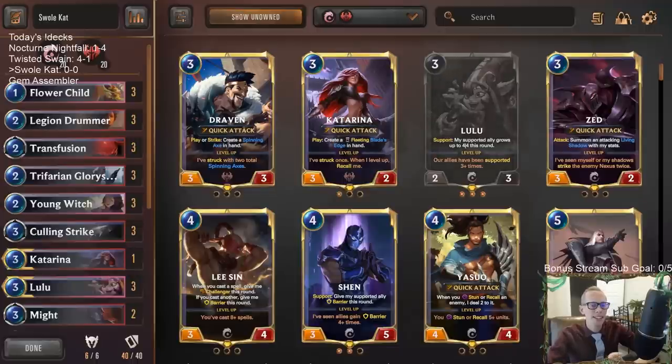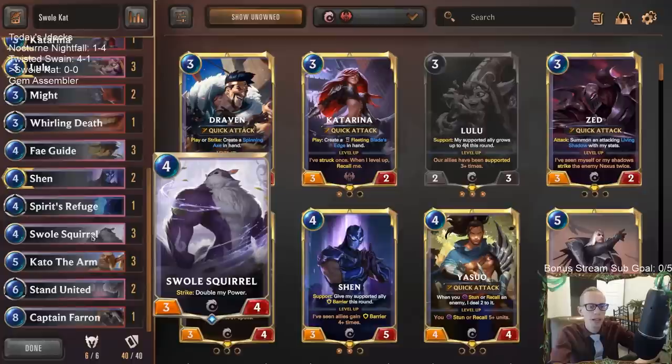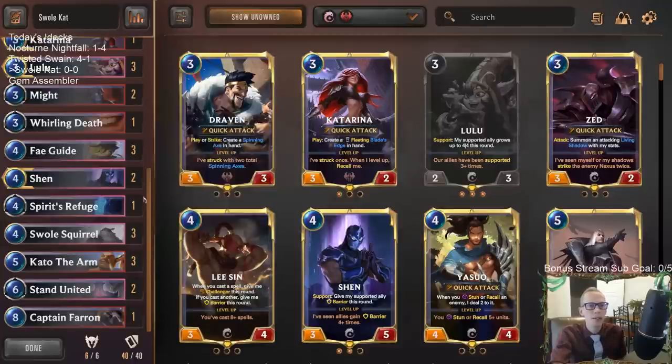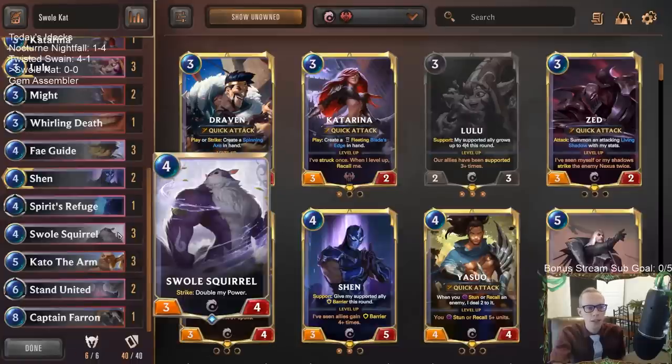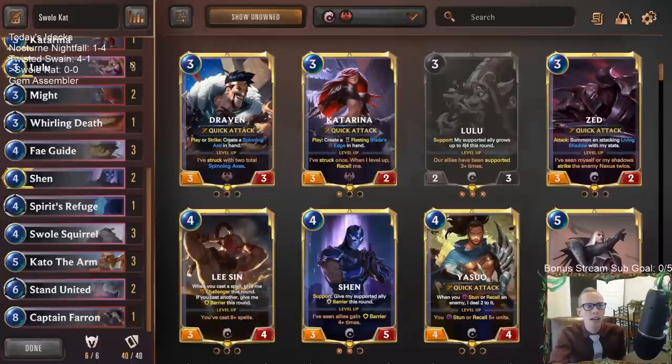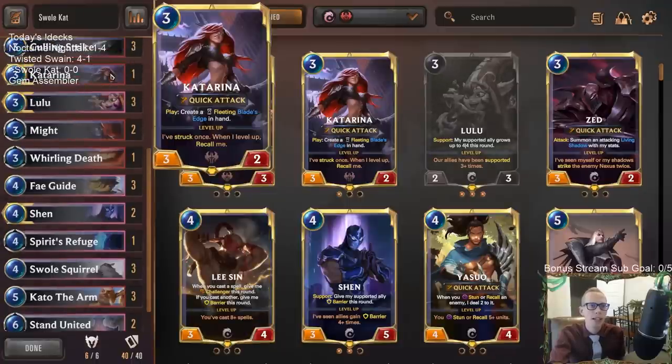Welcome everybody on Twitch chat and YouTube for some Swole Cat. We're going to be taking this meme-tier deck over to ranked — that's going to be our next two decks with that and Gem Assembler. We're playing a Swole Squirrel deck. We're going to be trying to strike a couple of times, double its power, make it very big, give it Elusive with Fey Guide, or give it Overwhelm with Kato the Arm. So we're playing Swole Squirrel and Kato — the K-A-T kind of makes it Swole Cat, even though it's Kato not Kato, my bad. But we do have Katarina, so that's our other K-A-T.